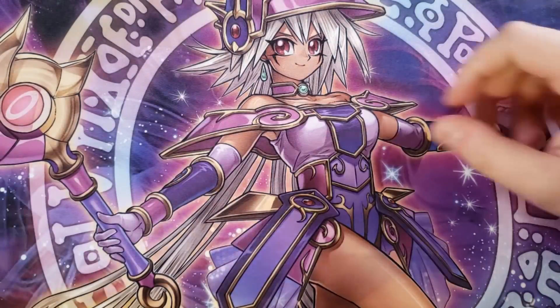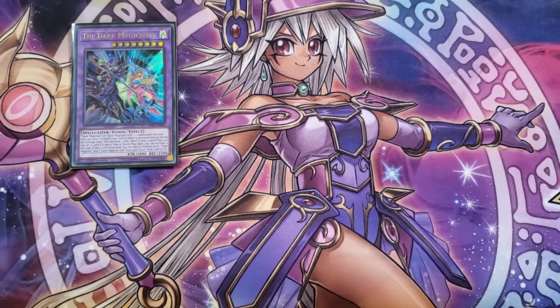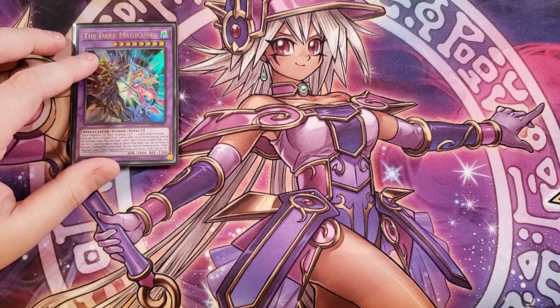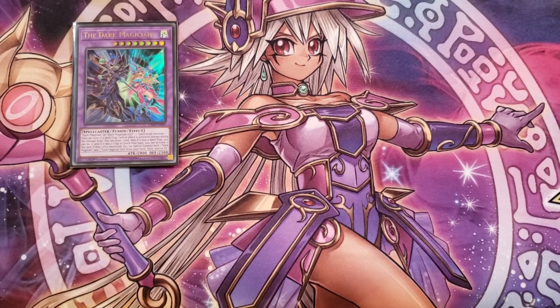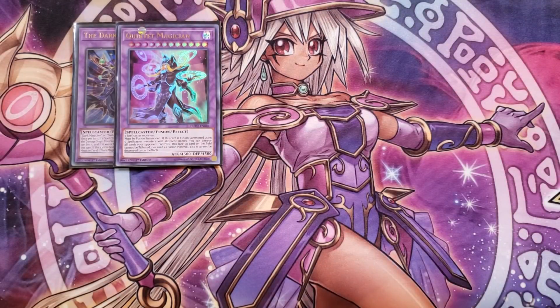For the extra deck, we play a single copy of The Dark Magicians, which is easy to summon using Dark Magician and Dark Magician Girl or a spellcaster monster. Once per turn, if a spell or trap is activated you draw a card and if it's a trap or quick-play you can set it and activate it the same turn. If this card is destroyed, you can special summon both a Dark Magician and a Dark Magician Girl from your hand, deck, or graveyard.